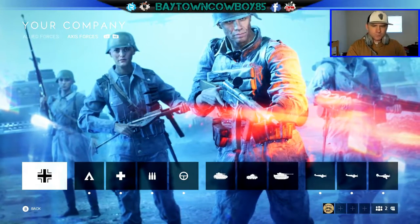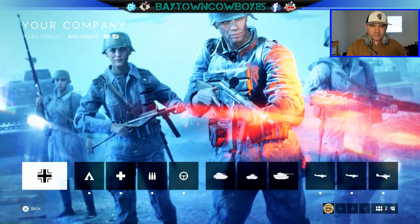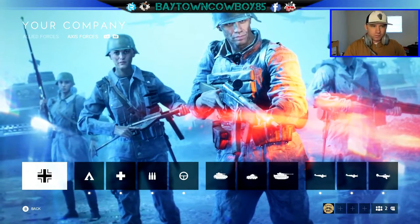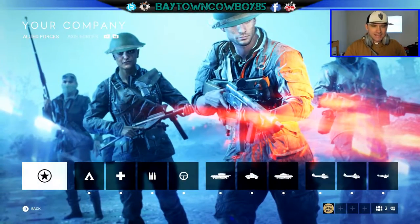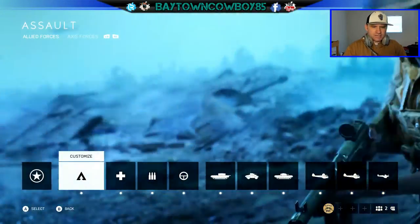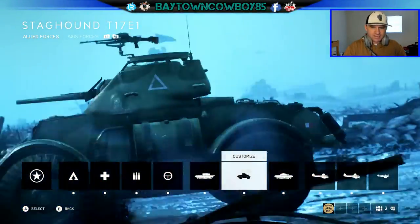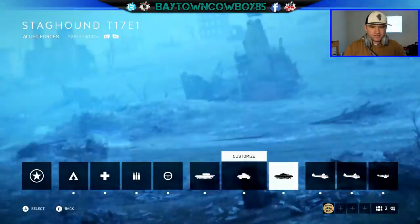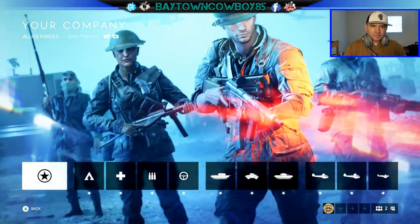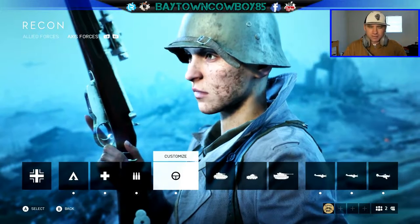When you select Your Company, this is the screen you're brought to. You can either do Axis Forces or Allied Forces, and you can fully customize through the entire thing — tanks, planes, classes, whatever you want to do. We're going to start with Axis Forces.